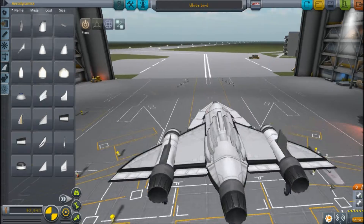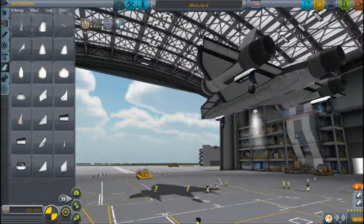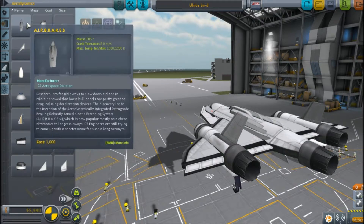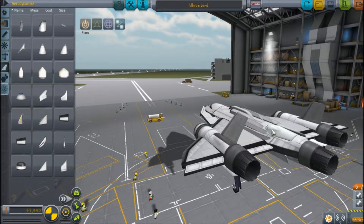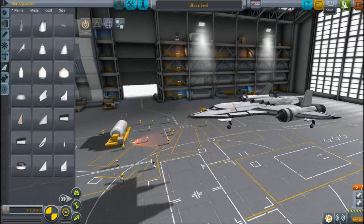Now I'm gonna put some air brakes on it, because the real plane should have some more, because it goes quite fast I think. Put two down here, put two here. Okay, let's just get another one of these air brakes - flip it, and done. Cool, got some air brakes on the thing. It looks good enough to fly, so let's fly it.